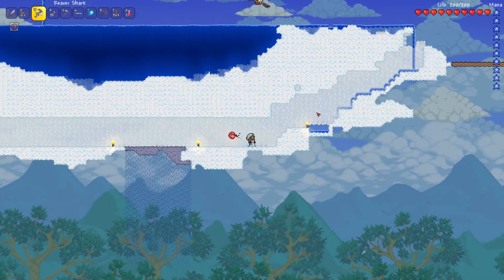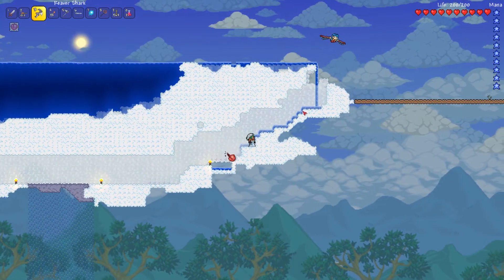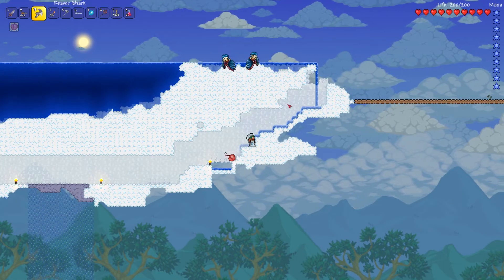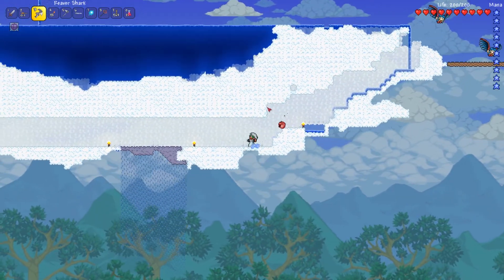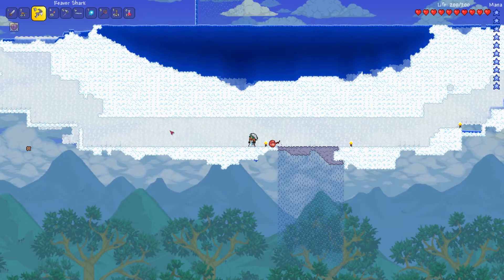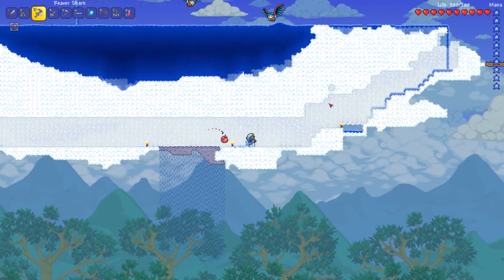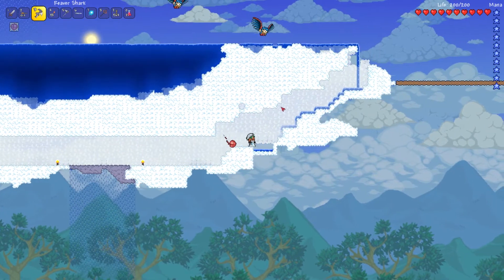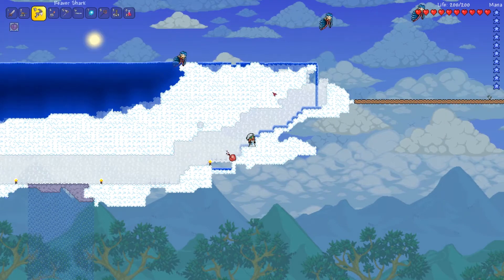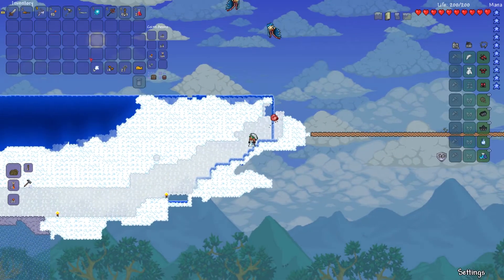Now I'd like to convert this floating island into a home for myself and my NPCs. This is how it looks right now. I've dug a bit through it and in the background there are cloud walls, and these are cloud blocks. I'll start working on this now and I'll fast forward to show you how it looks afterwards.